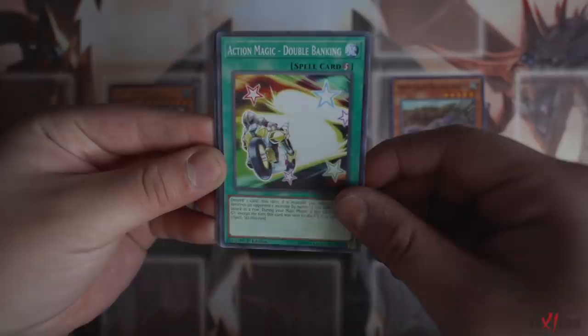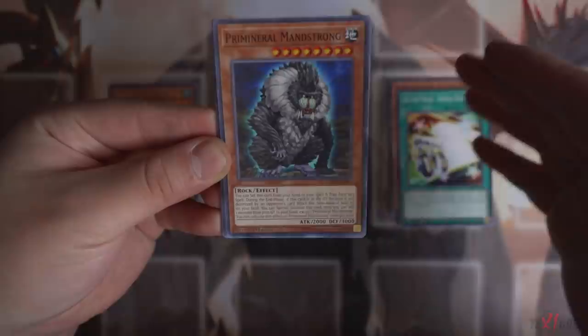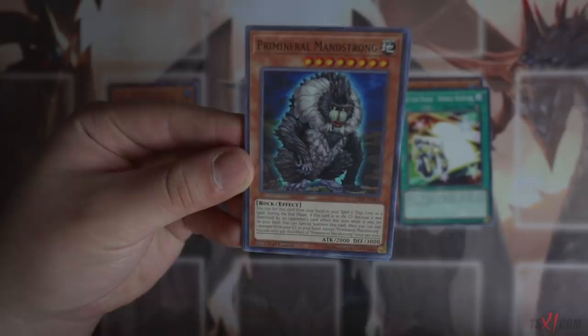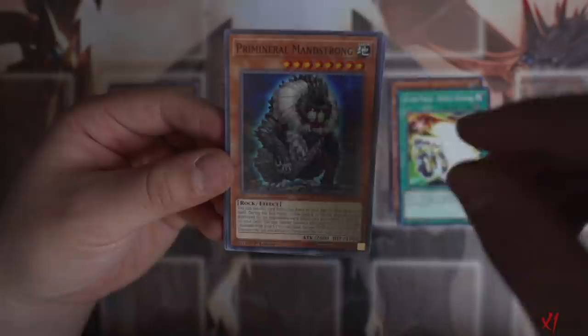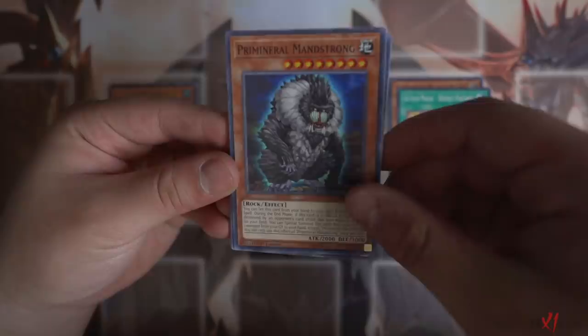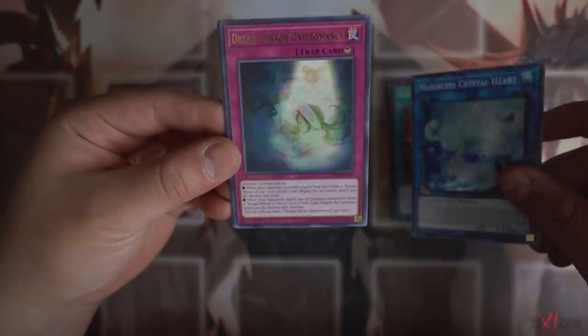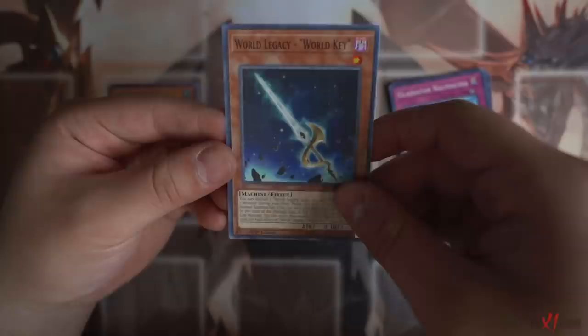Alright, pack two. Infinity Tract, Brutal Dozer, Action Magic Double Banking, Prime Mineral, Man Strong. So this card right here - you can actually set it from your hand to your spell-trap card zone as a spell. During the end phase if this card is in your graveyard because it was destroyed by your opponent's card effect this turn, you can add one monster from your graveyard to your hand - really awesome. But the problem is Harpie's Cyclone is running around everywhere so this card might not get too much value. Burning Shell, Marin says Crystal Heart - makes Marin says Link Monsters become like a tower, which is really nice. Dream Mirror, Action Magic Full Turn, World Legacy World Key. Nothing for the second pack.